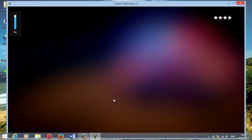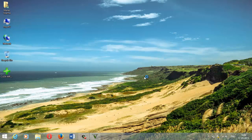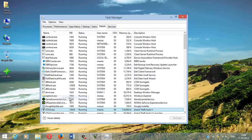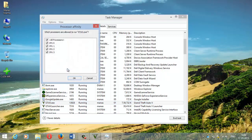Now let's run GTA 5. As soon as GTA 5 launches, the first thing you need to do is open your Task Manager. In Task Manager, find GTA 5, right-click on it, click 'Go to Details', find GTA5.exe, right-click it, and select 'Set Affinity'.